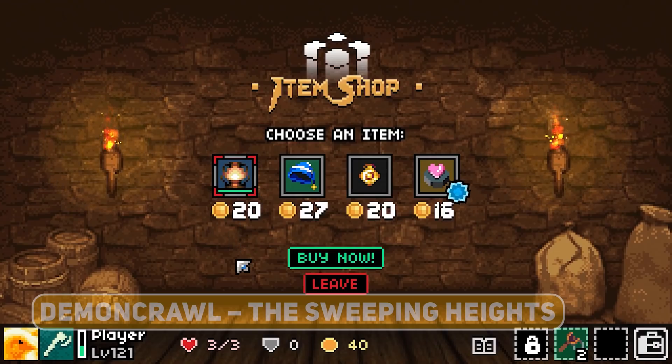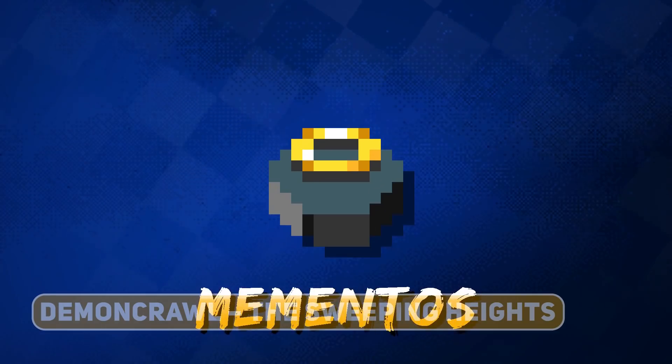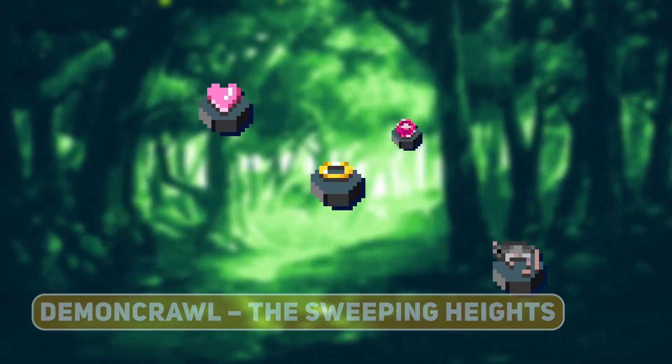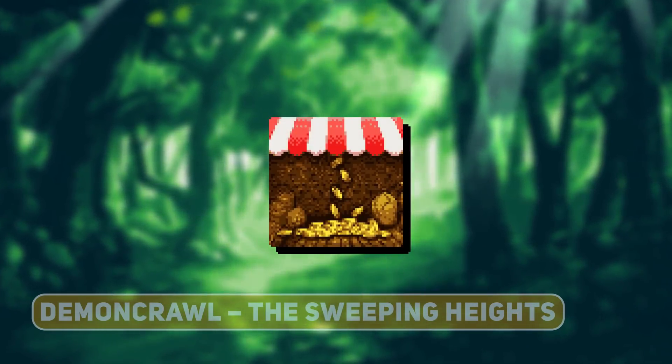When you go shopping in the Endless Multiverse, you will find a new type of legendary item: the memento. These special items will allow you to carry some of your strength over into the next dimension, but only if you can meet the memento's unique requirements. A memento has been designed around every mastery, and every item shop will contain one random memento.